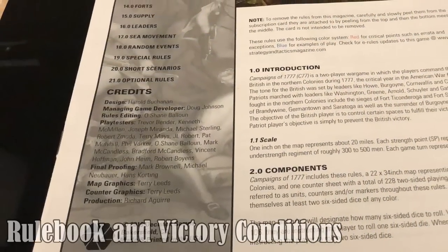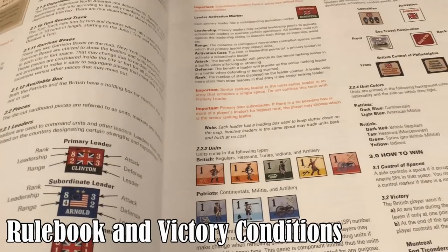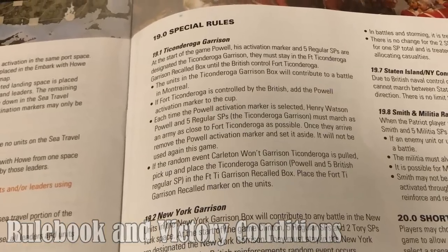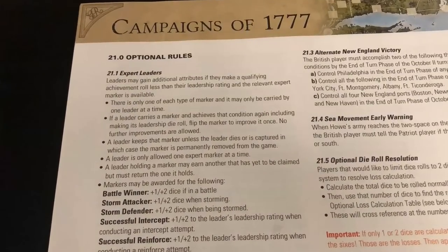The game includes a 16-page rulebook in full color. Actual rules cover 14 and a half pages, and the remaining page and a half contains information about two short scenarios plus optional rules.